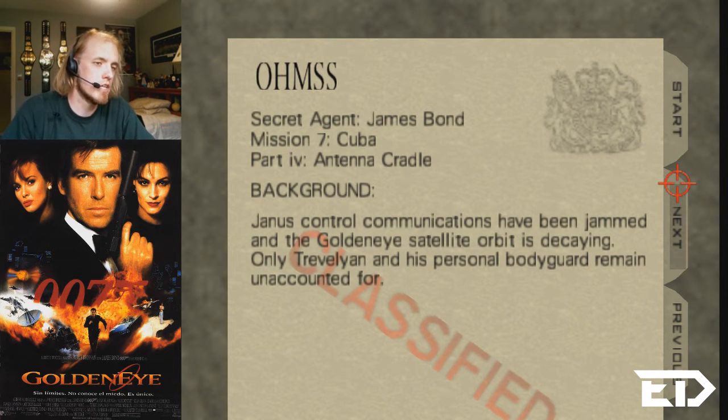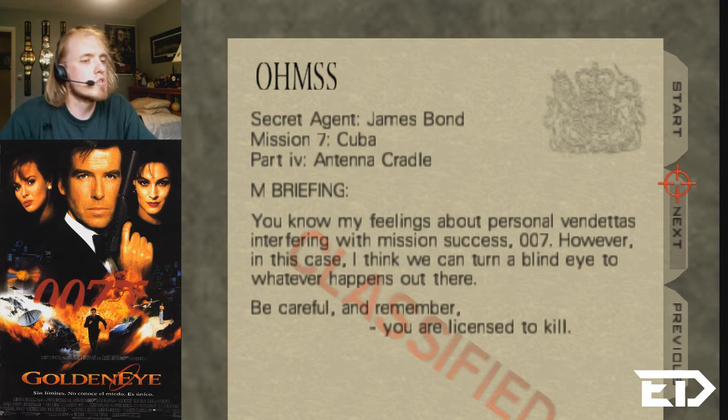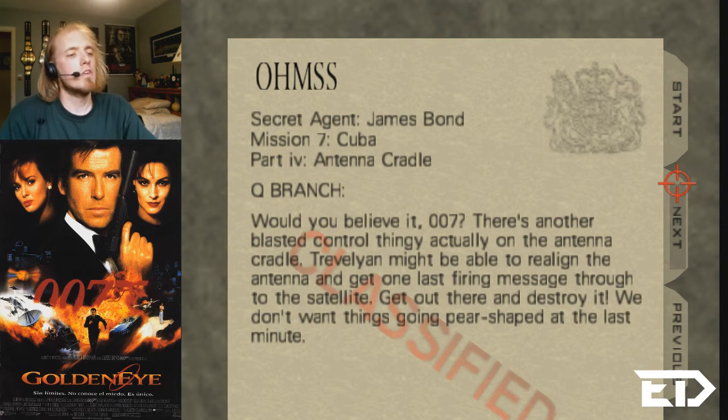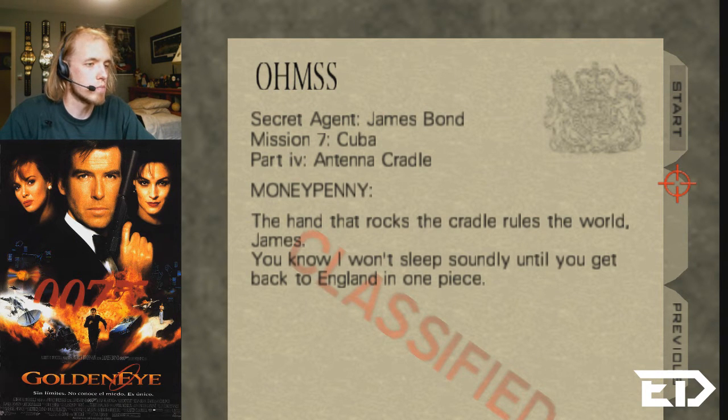Here we are — Antenna Cradle. The story: settle score with Trevelyan. The Yanis control communications have been jammed and the GoldenEye satellite orbit is decaying. Only Trevelyan and his personal bodyguard remain unaccounted for. You know my feelings about personal vendettas interfering with mission success, 007 — however, in this case I think we can turn a blind eye. Be careful, and remember you are licensed to kill. There's another blasted control thingy on the antenna cradle — Trevelyan might be able to realign the antenna and get one last firing message to the GoldenEye satellite. Get out there and destroy it. The hand that rocks the cradle rules the world, James.